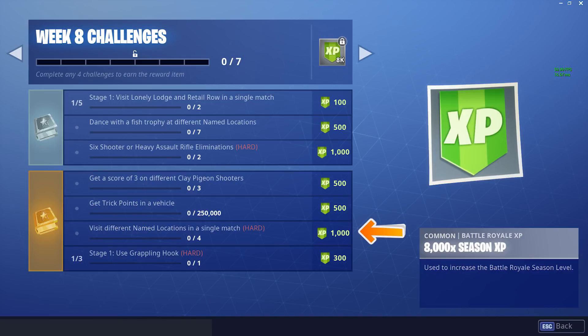Then we have Visit different named locations in a single match. You've got to go to four different named places, like Tilted Towers, Fatal Fields, any four of the named locations in one match. It might take you some time, but in a limited time mode it probably won't take you any time at all.